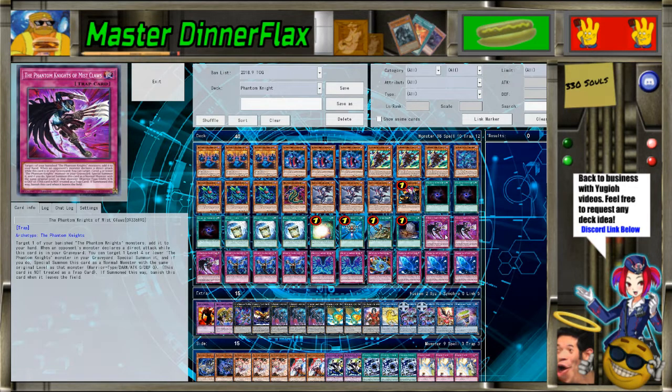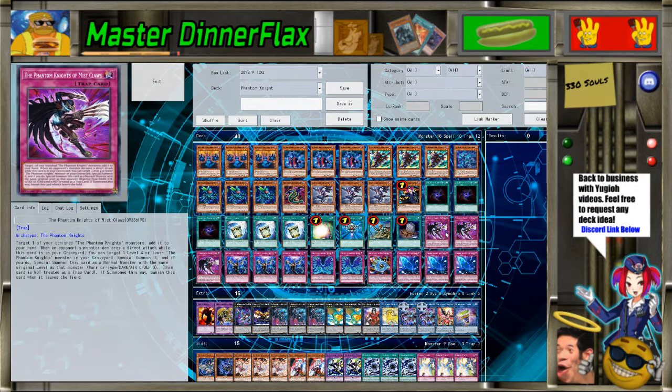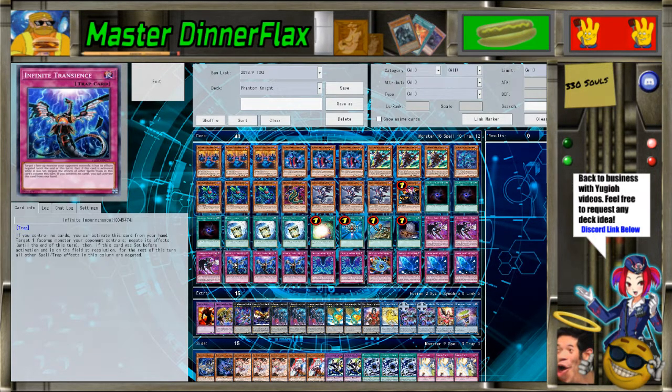For the traps we've got triple Mist Clause — this card is insane. Phantom Knights back in the day used to burn out really quick because they would banish too much of their stuff too fast. They had triple Leviair but were still burning through resources. With Mist Clause you can grab back some of that stuff, like Boots, and it's better to grab it back for hand use later. It also has a great secondary effect, though I've usually just used the recycling effect.